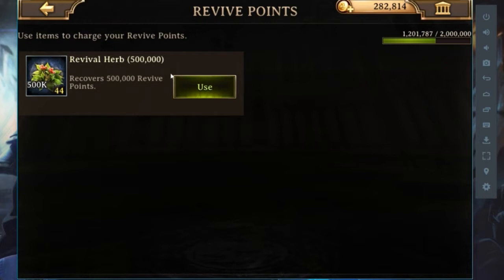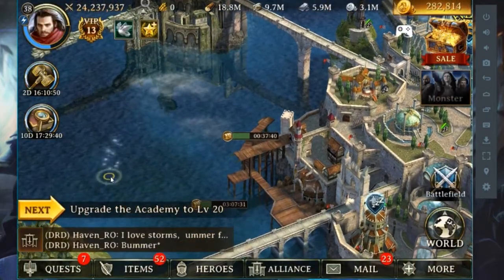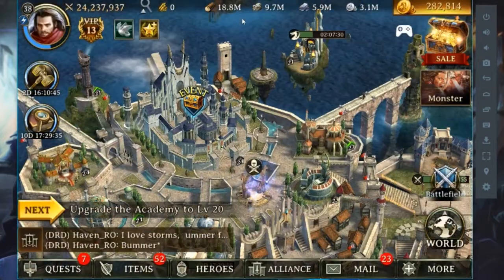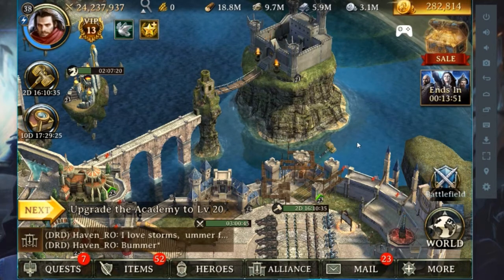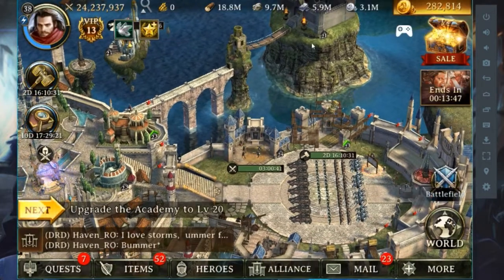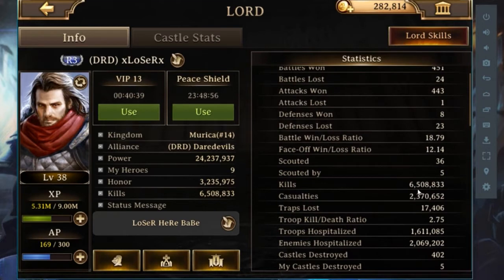You can always buy revive tokens from events and by logging in every day — I have 44 which is great. This swimming thing in the sea: press on it and it gives you silver. As for how I get all this gold — I am not paying much money, only about 10 dollars so far, but I am still doing great. I have a lot of power and I've killed 6.5 million troops.